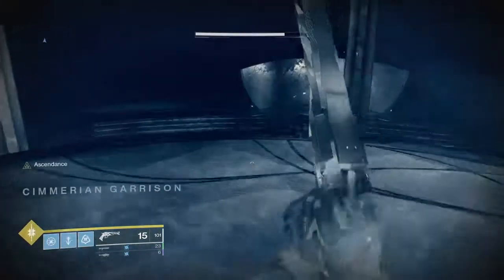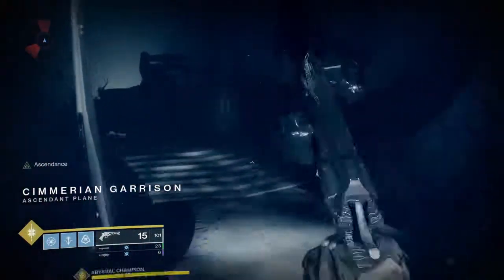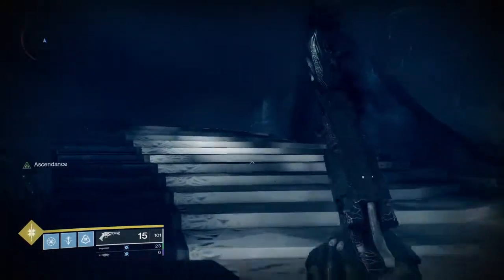So when you first walk through the portal, instead of going around in circles like you see me doing right here, when you first go through — stop, do a 360, and then walk straight. Otherwise you're just going to be walking in circles like I am right now.